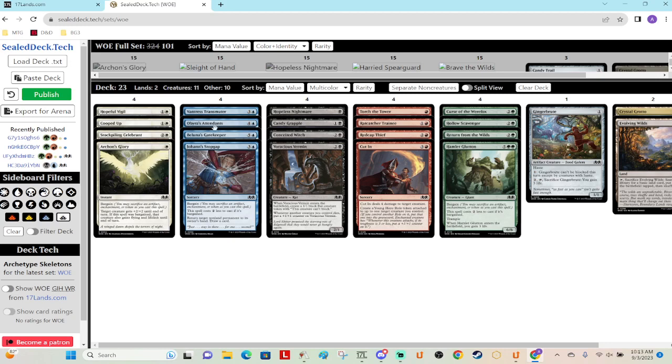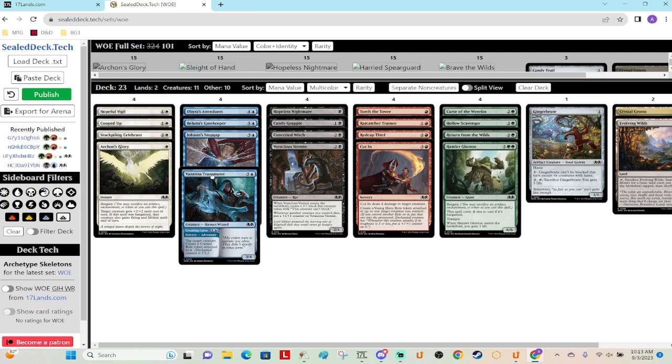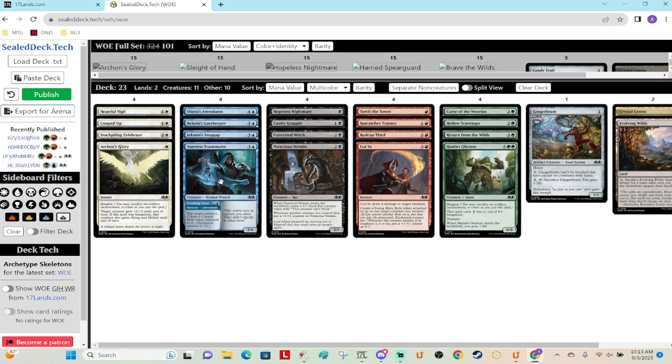I'm not sure how to rate the next three that all have an adventure, but in some order you're going to have the Transmuter and Attendants. The decks are trying to be a little grindier, so these are maybe not blue-white cards except maybe the Attendants to fly over. I think all of these are going to work in more controlling blue-black, or more controlling spell-based blue-red — cast your spell and get a body to stabilize. The Transmuter gives a Curse Roll and a 3/4 is a fine body.